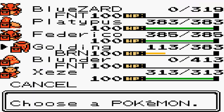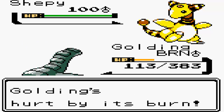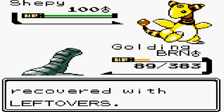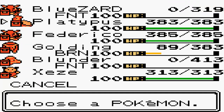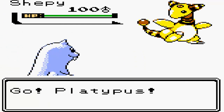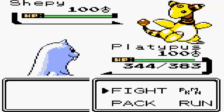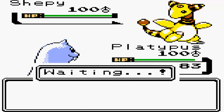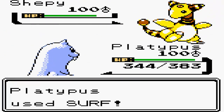I know Ampharos totally walls me, so I'm going to send out Dewgong. He still goes for Thunderbolt for some odd reason. I know he's going to go for Hidden Power or some move, so I'm going to switch out to my Dewgong. He goes for Ice Punch, not going to do much at all. Now I want to inflict as much damage as possible on this guy because he's the biggest threat - my check to it, Donphan, is at very low HP and one Ice Punch will kill it.